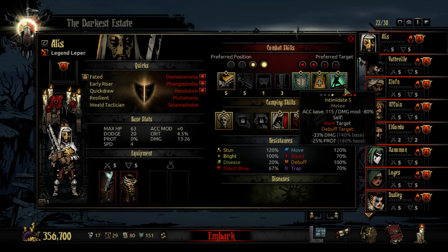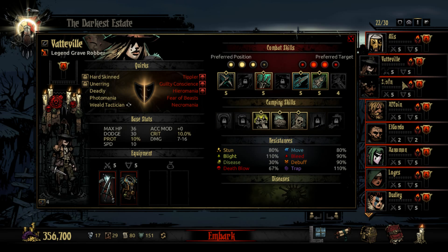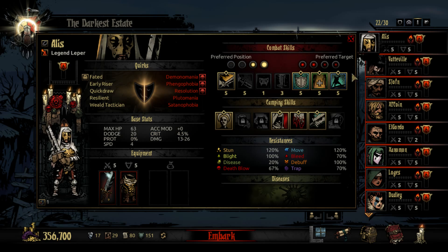He's also one of the few classes who can actually debuff an enemy's damage. When it comes to the Leper, the big thing is you want to get quirks that will boost his abilities. Faded is a must-have — whenever I get a Leper, if they don't have Faded, I will usually let them go. Another good one is being armored, Faded or Hard Skin, because the plus protection on top of this can make him survive and tank very well.